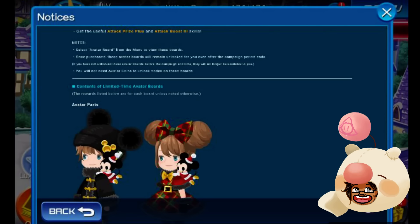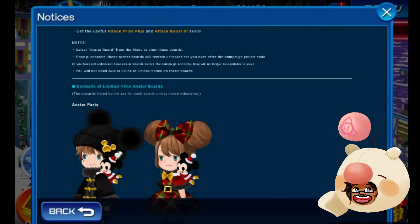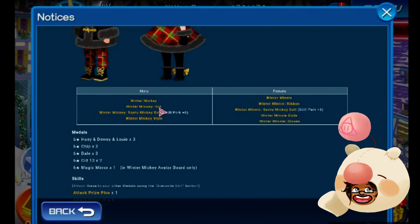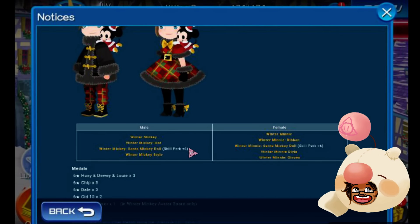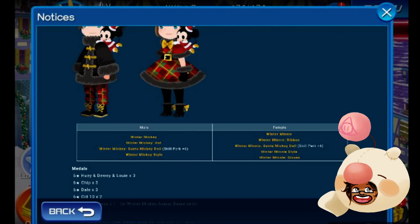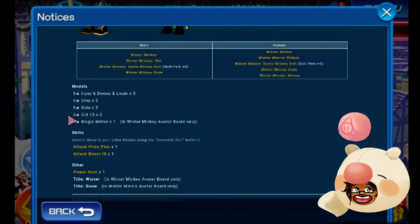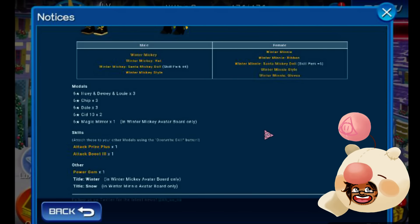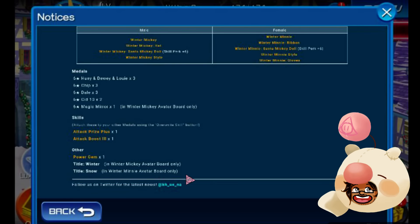Let's see what it says in the small print — just telling us how to select the avatar board. So Winter Mickey will have a Santa Mickey doll. Skill Perk Plus 6 — okay, that's another thing right there, guys. Skill Perk Plus 6. That in itself may make it a little more worthwhile. 20 SIDs per board, so if you get both of them it's going to be 40. Magic Mirrors, Skills, Other Gems, and Titles — Winter and Snow.